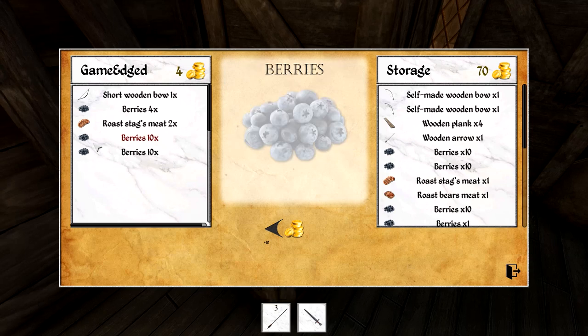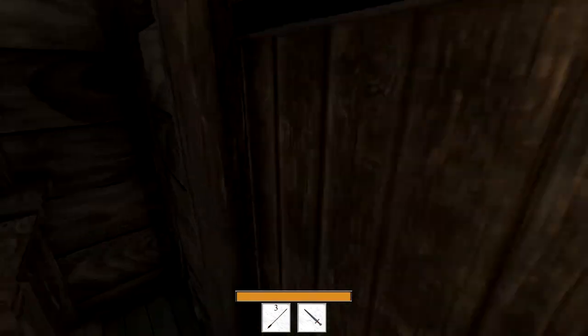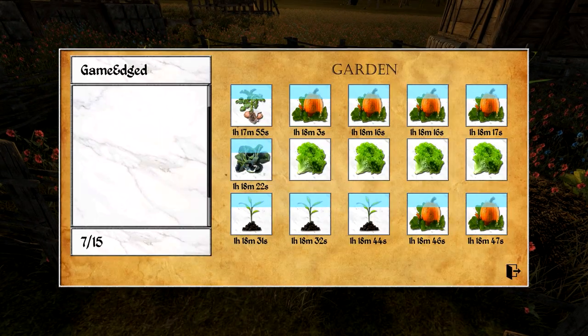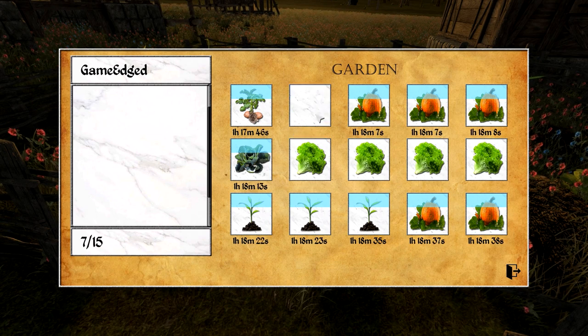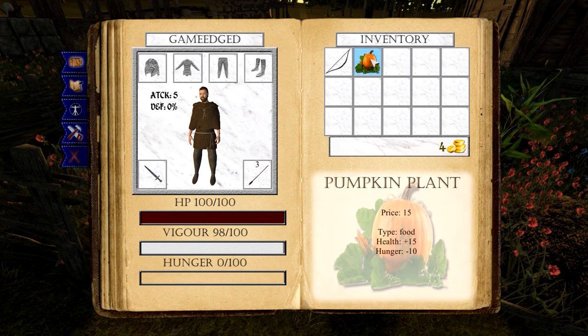We've got to drop off our berries and our meat — most excellent. We should have more arrows; I'll have to craft more. I'll do it before we head out next time — we're just going mining next episode. Really sweet looking! Let's check out our garden. So this is as good as it gets before it goes bad — is that it? Maybe I over-planted? Is that possible? Let's grab one pumpkin — health 15, hunger minus 10, price 15.